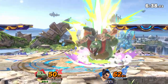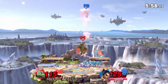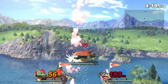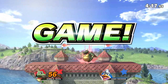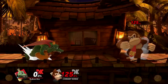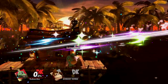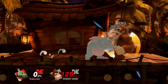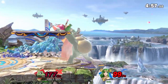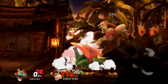Either way, Up Throw puts opponents in a pretty bad spot, allowing K. Rool to surprise up air or maintain advantage state, though it can kill with the help of platforms. Down Throw buries opponents into the dirt, but is very easy to mash out quickly. As such, you'll want to reserve this for high percents when K. Rool can combo with an up tilt, F-tilt, dash attack, or jab. Though at mid percents, you can opt to go for an up air if you're predicting a mash. And if they don't mash at all, you can go for basically whatever you want.